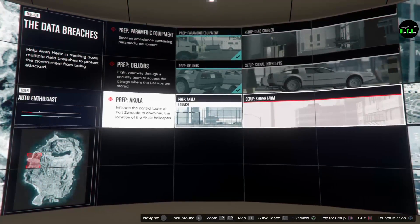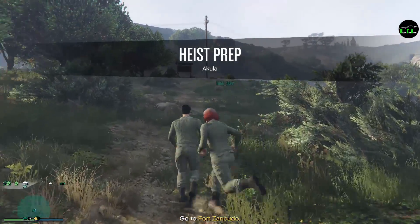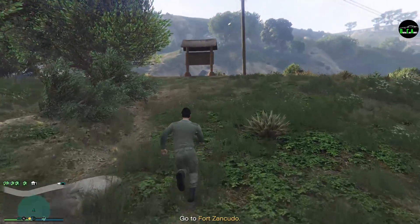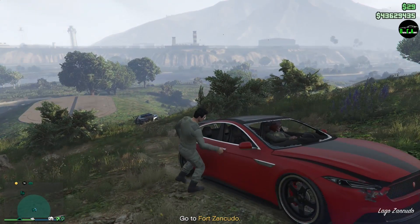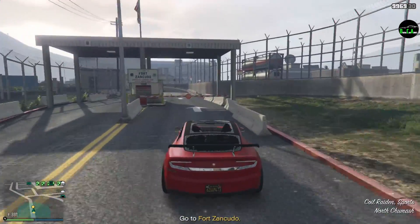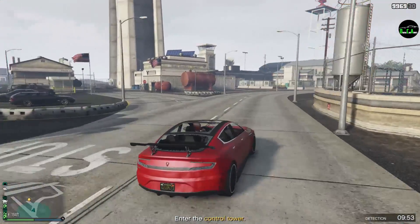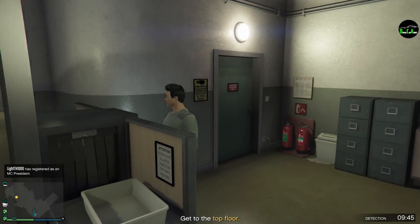So now the Akula. If we want that Akula stealth chopper for our investigation of the new server farm, we're gonna need its flight path. The data stored on the air traffic control server is up on the top floor of the control tower. First step: get on the base, then make your way up to the tower. You've got a limited access pass to the base — do anything stupid and they'll be on to you. It won't hold up for long, so get a move on.